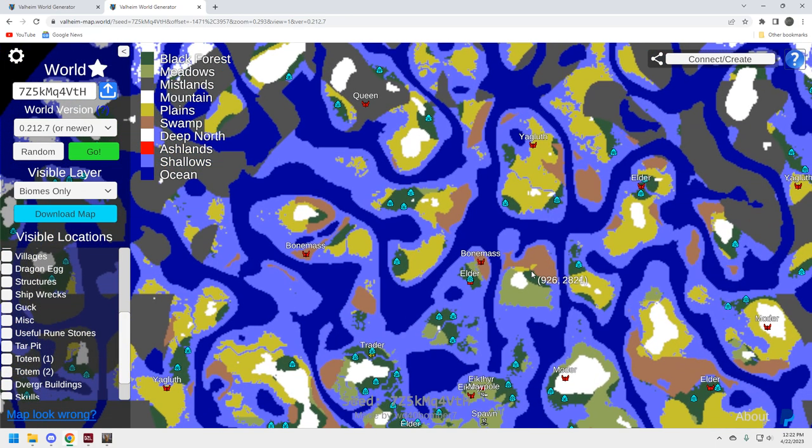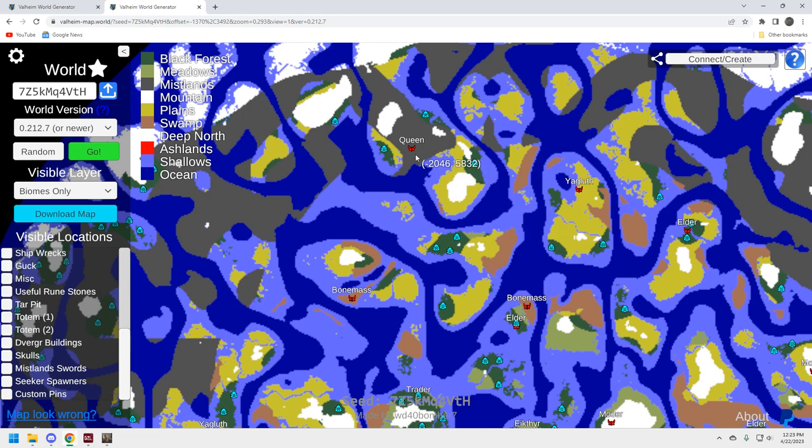Often you don't have enough totems near the Yagluth location; there are two close together up here, a couple more here, and a few more further up where you'll head anyway for the Queen. There are more troll caves over there you can use to build a portal to reach the Queen. It's not great for totems but not horrible. This Yagluth is essentially self-sustaining — it's got the five totems you need within this one plains location.